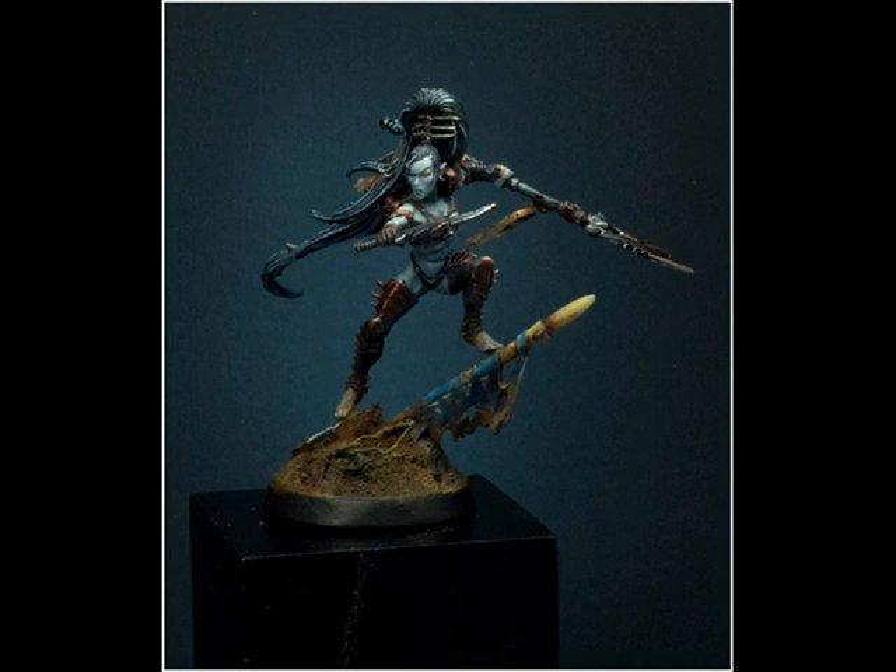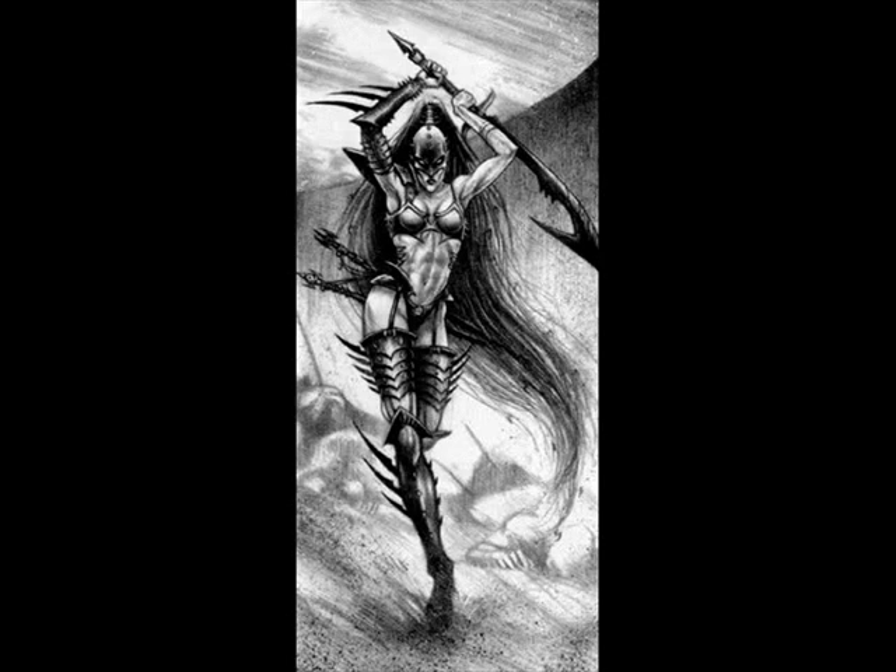She has another special rule called A League Apart, which means Lilith re-rolls all failed to-hit and to-wound rolls whilst fighting in a challenge. That's pretty cool. So at Weapon Skill 10, she'll be hitting pretty much everything on 3s. All your failed 3s you can re-roll, so with 6 attacks — 7 on the charge — you will probably miss 2 to 3, and re-rolling them you might only miss 1. That's not too bad.